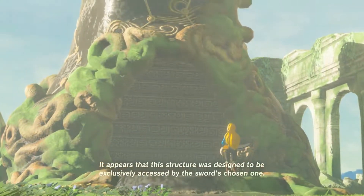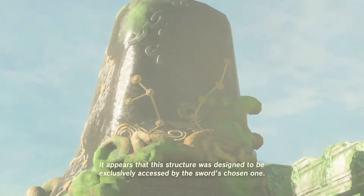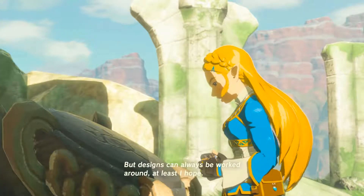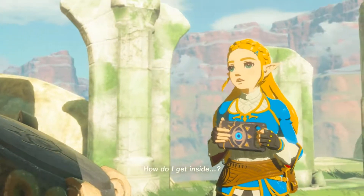It appears that this structure was designed to be exclusively accessed by the sword's chosen one. But designs can always be worked around — at least I hope. How do I get inside? I need to activate it somehow.